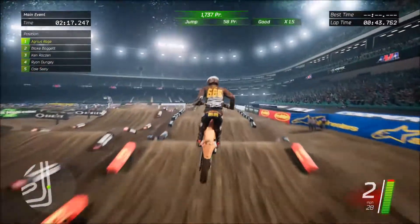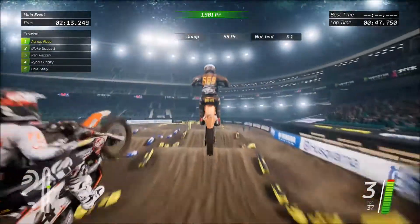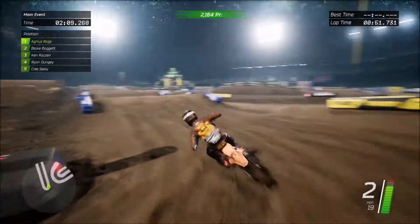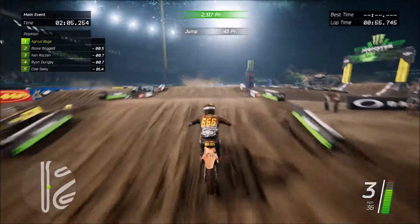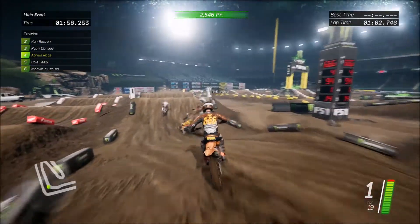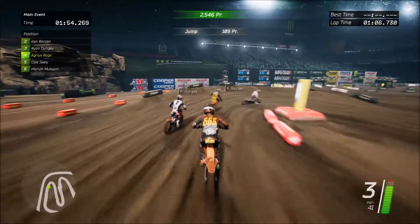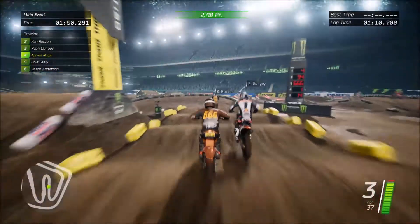So back to the game — you've got different difficulty options. If you're familiar with the MXGP games from Milestone you'll know them quite well. You can change how the game handles physics-wise. I've got it currently set on normal, so you can control the rider with the right stick. You shift his weight with the right stick and the bike is controlled with the left stick. It's a lot more easier in my opinion to play the game with the controls set like that.